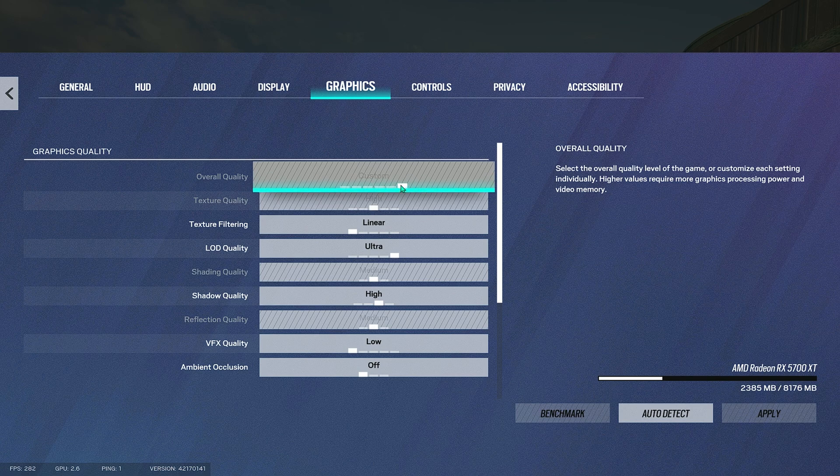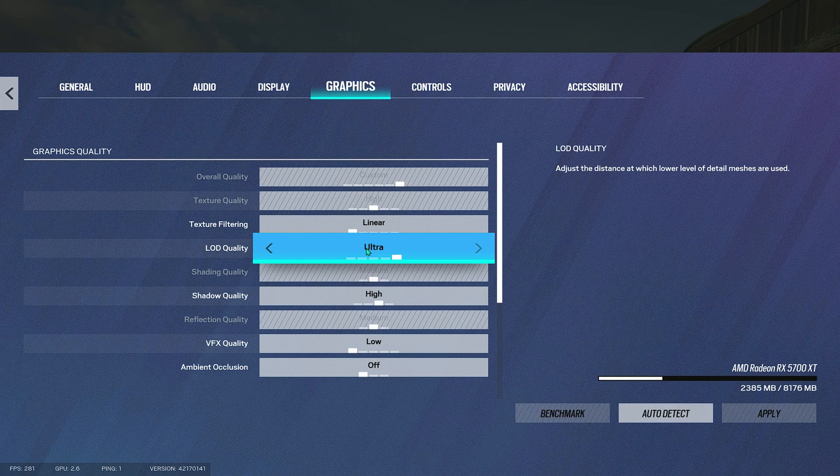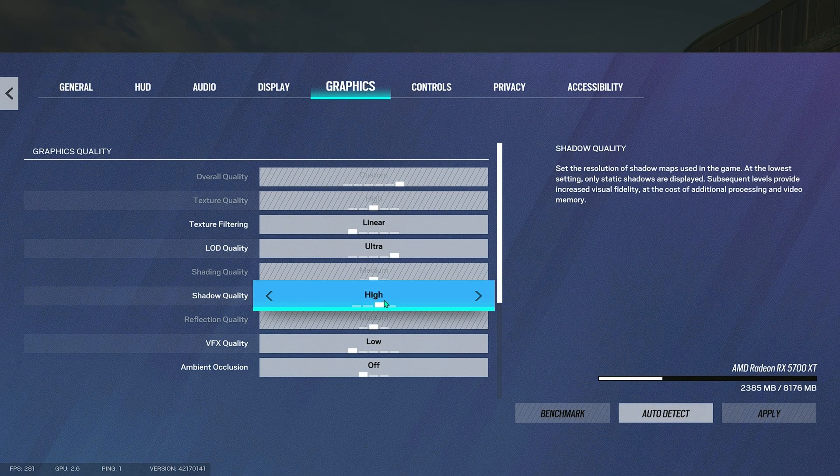First of all, overall quality: custom — it's up to you. Texture quality: high. Texture filter: linear. LOD quality: ultra. Shading quality: medium. Shadow quality: high.